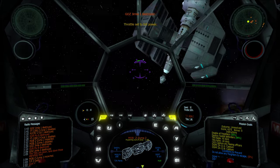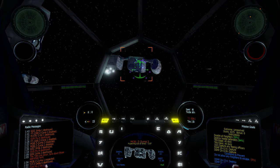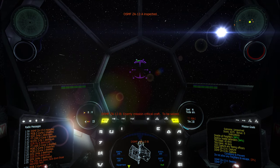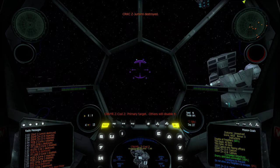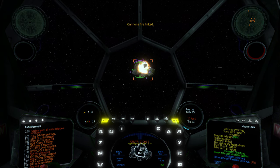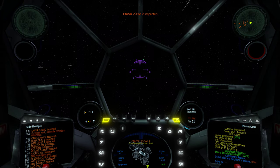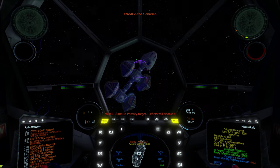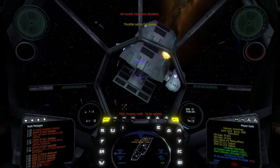Report on primary target — two hulls are out, they have been disabled. Excellent work — all hostiles intimidated. Primary target update — their shields are out. They have been disabled. Corvette Murat will arrive shortly with transports to board and capture both stations. All hostile freighters are disabled.